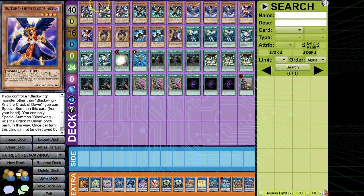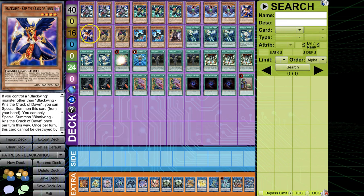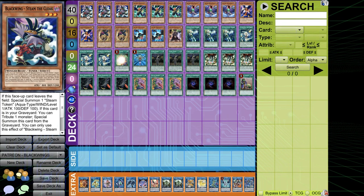Yo, what's good guys? It's your boy CM of Triff Gaming. Today we're coming at you guys with an amazing Blackwing Extra Link deck. You heard it from here first — Blackwings can Extra Link.